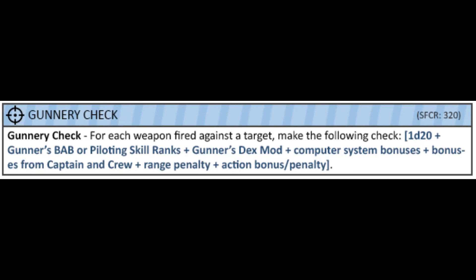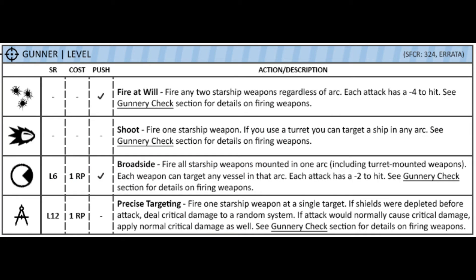When rolling your gunnery checks, you are rolling against your enemy's armor class for direct fire weapons, or target lock for tracking weapons such as missiles. As a gunner, you have four actions you can take during combat, only one of them being a push action. Push actions can only be performed if the system you're using for the action is not malfunctioning or wrecked. The system you'll be using for any individual push action is the weapon arc that you're firing the weapon from.